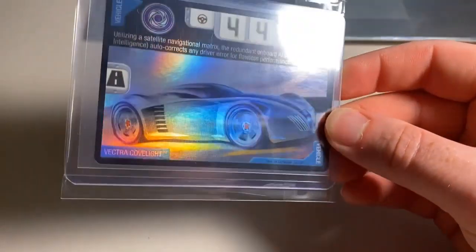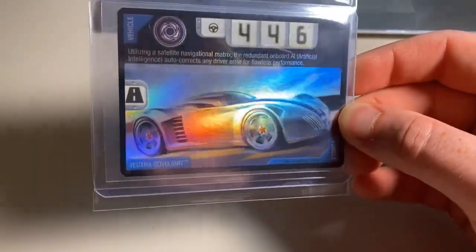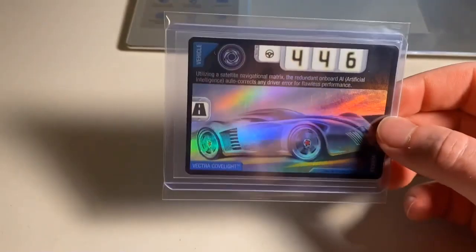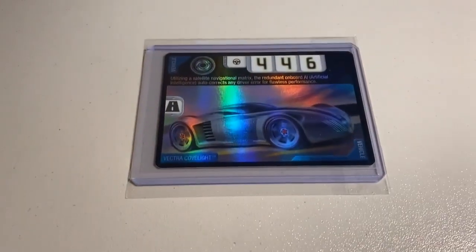Next up, we sold a near-mint to mint copy of foil Vector Cub Light — the last one I had in stock at the moment. Absolutely gorgeous, love the holo effect on that card. The grand total on this order was $29 even to a return buyer — thanks for that purchase.